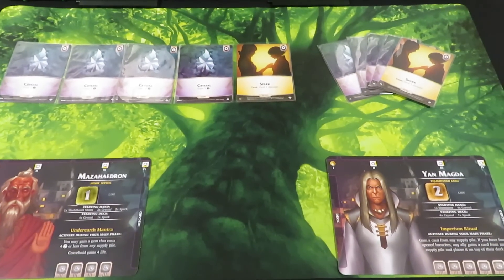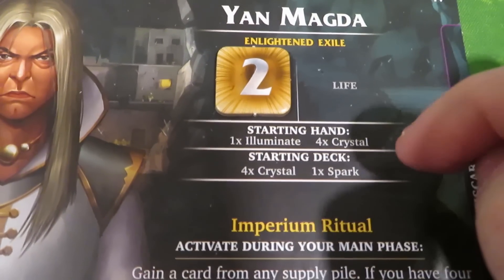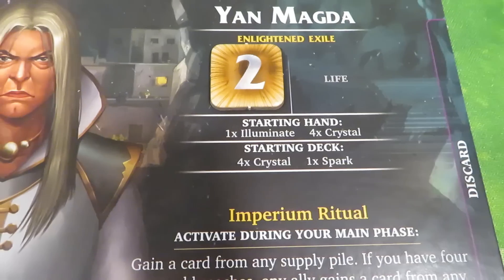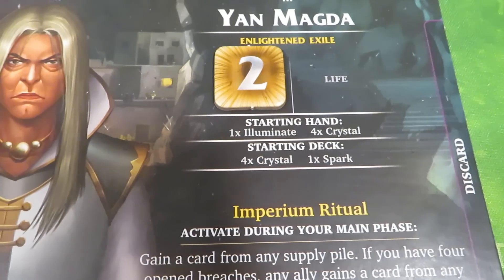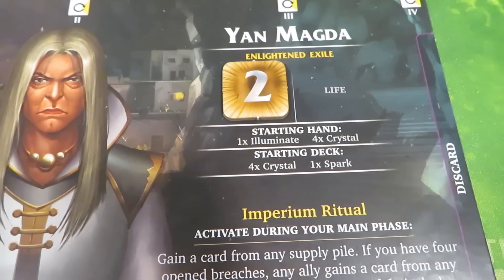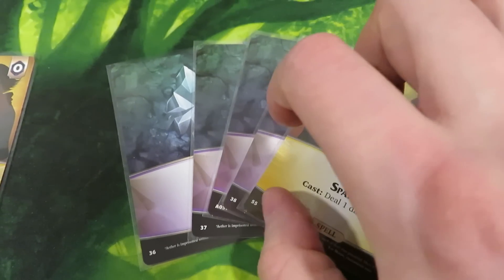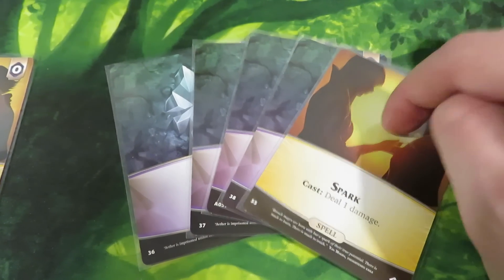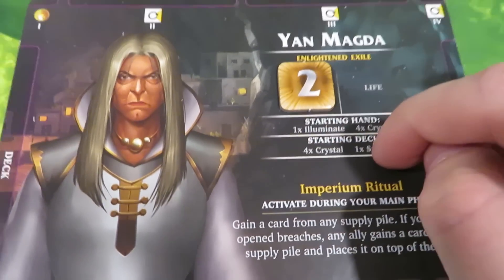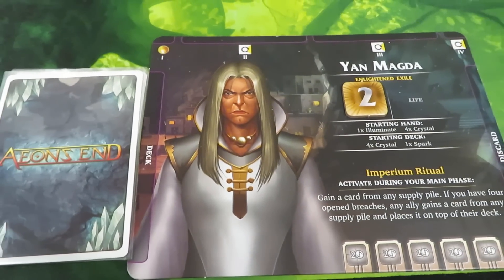The next step is that each player is going to build their starting hand and deck as shown on their player mat. On Yan's player mat there's a starting hand and a starting deck area. Everything noted to the left is what will be on top of the deck and everything further down will be on the bottom — so you're building it left to right. In this case we have four crystals and one spark, so the deck is built with crystals on top and the spark on the bottom. Place this on the left side of the player mat in the deck slot — there's the starting deck created.